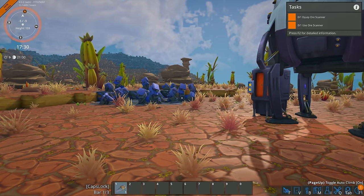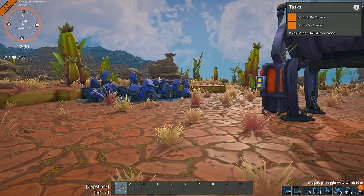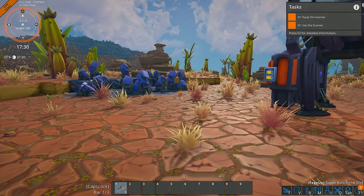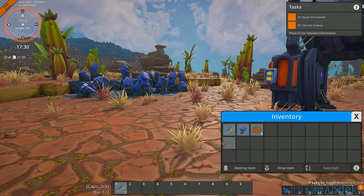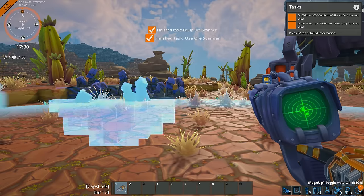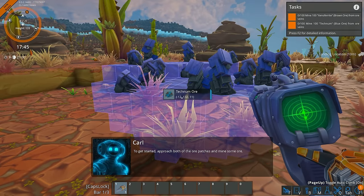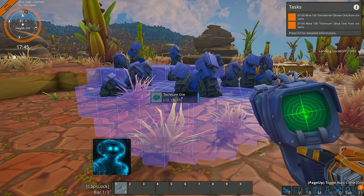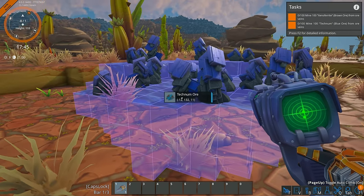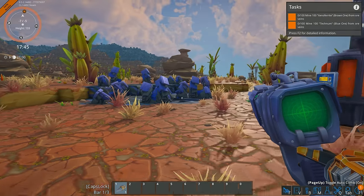We do have a task: equip the ore scanner and then use the ore scanner. I've already changed all my keybinds, so things might look a little different to you. I've got a torch down here and we have an ore scanner here, so we're going to quickly scan that. The task says to approach the ore patches and mine some ore. We've got technum here and xenopherite right there as well.